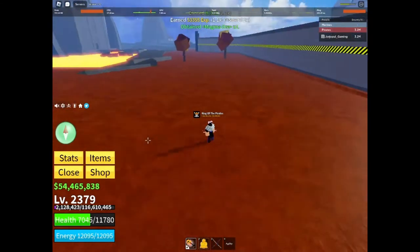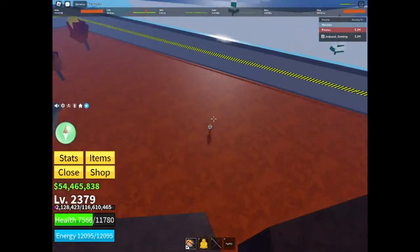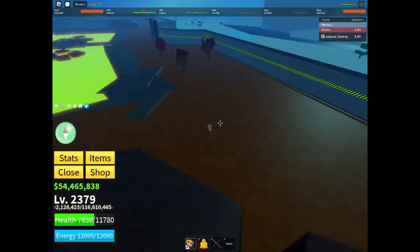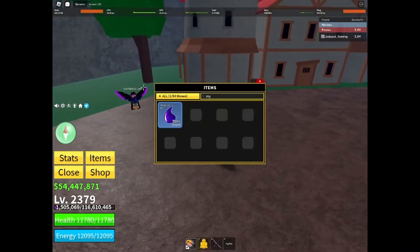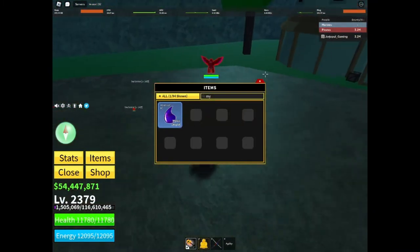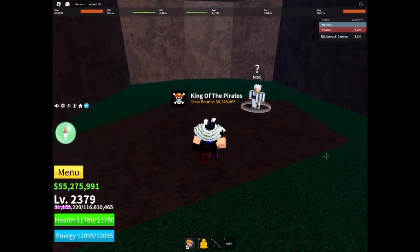To get the Magma Ore, you need to kill the Magma Ninja at Hot and Cold in the Second Sea. And to get the last item, the Mystic Droplet, you need to kill the Water Fighter at Skulls Land in the Second Sea.